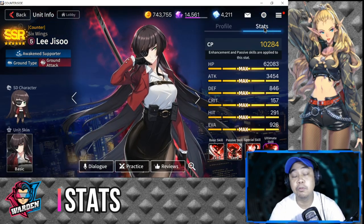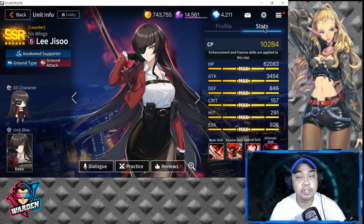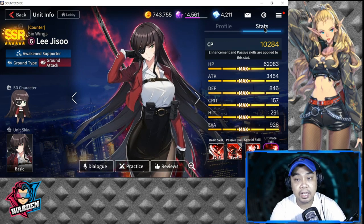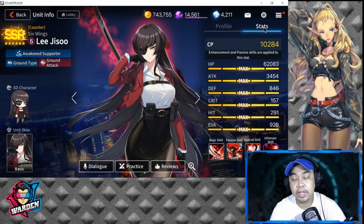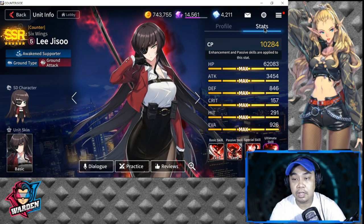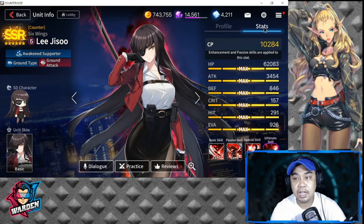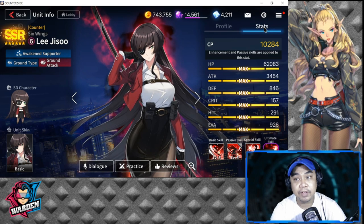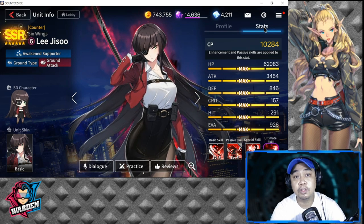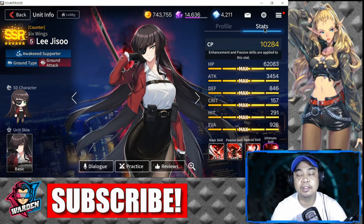For Lee Jisoo's stats at level 100: combat power is 10,284, HP max is 62,083 which is very high, attack is 3,454 which is below average, defense is 846 which is above average, crit is 157 which is low, hit rate is 291 which is low, and evasion is above average at 926.